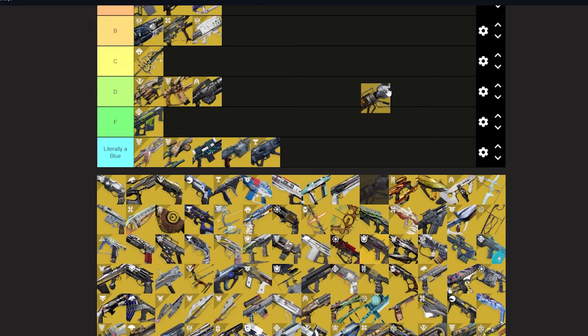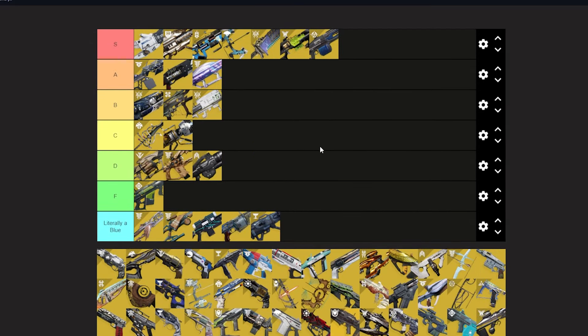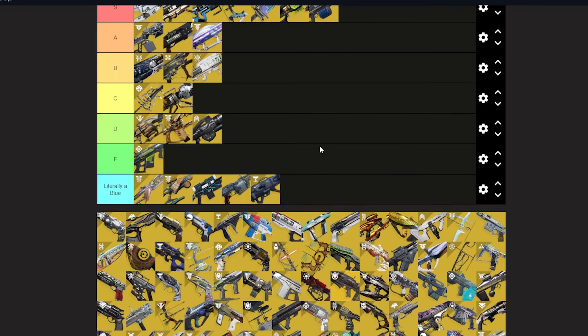Cliffcoil — C tier. It's really fun but it's kind of bad. Really funny though.